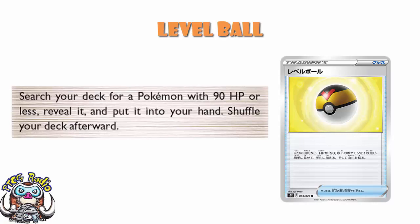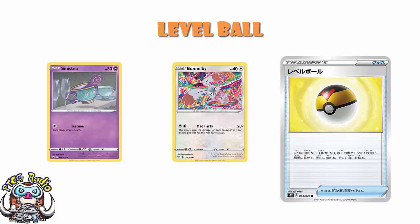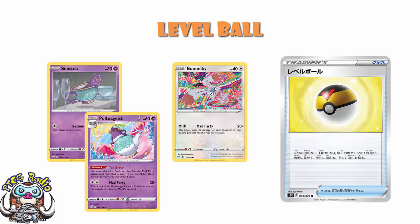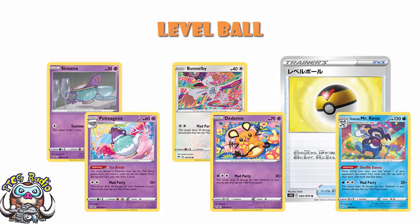This is going to work for a huge amount of decks. Mad Party is a great example, because you've basically got your Bunnelby, which is one of your attackers at 40 HP, your Sinistea at a whopping 30 HP, your Poltegeist — your big attacker — at 60 HP, and your Dedene at 70 HP. Then you do have Mr. Rhyme that ruins the party — pun intended — at 120 HP, but Level Ball is not going to be the only card you play. The vast majority of your Pokemon can be grabbed using Level Ball.